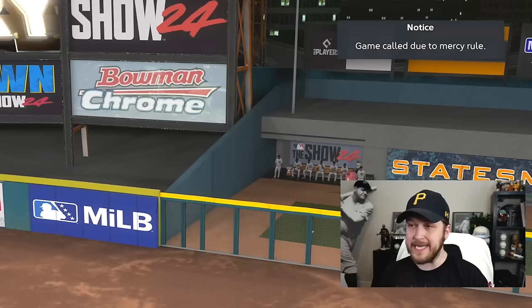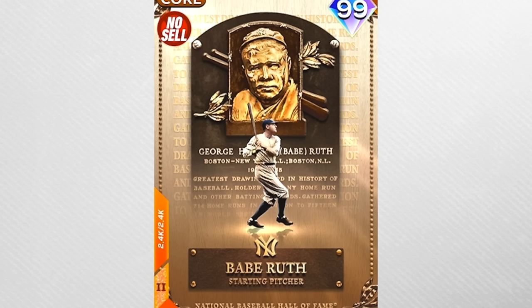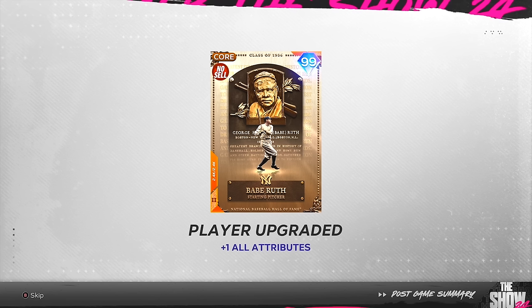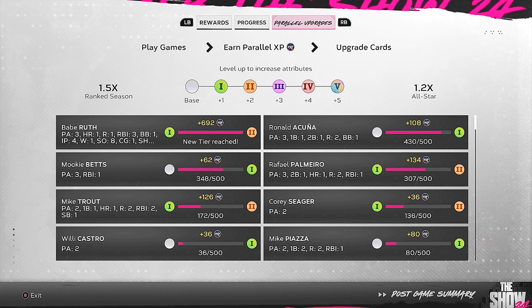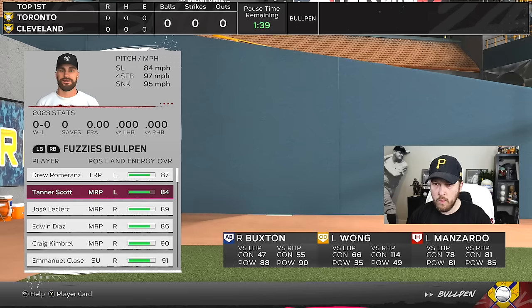I need to walk off from Rafael Palmeiro — game called due to mercy rule! Babe Ruth is your player of the game: perfect innings, eight strikeouts, a home run, and three RBIs. He got to parallel two in one game. Babe got 692 PXP in four innings. I'm gonna put Babe as my number two starter and go back into ranked to see if that bullpen glitch still exists.